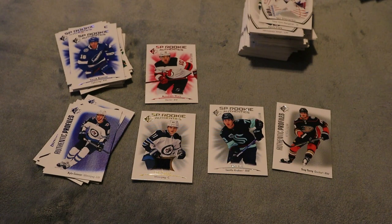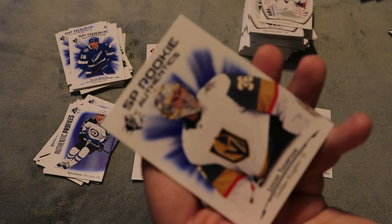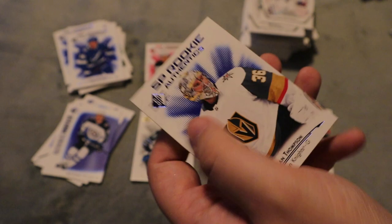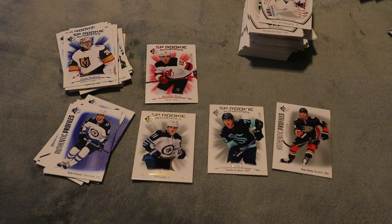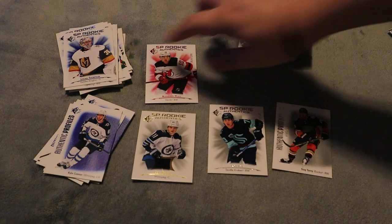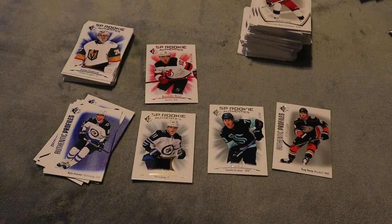Final pack, and it has a Logan Thompson SP rookie, which is awesome — I didn't realize he was in the set. There are a lot of good rookies in the 2021-22 SP set, with great possibilities for low-numbered rookies and jersey cards for some pretty good players. If I don't have a complete set I might grab one or two more boxes, but hopefully this is close. There was only one double in there, so hopefully that's almost a complete set of the rookies. Hope you guys enjoyed this video — see you in the next one, take care, peace.